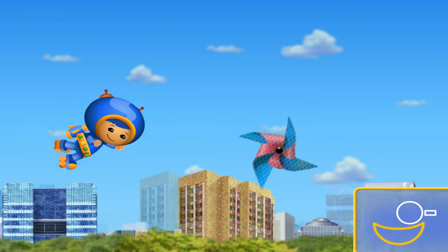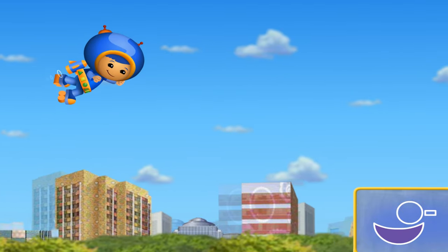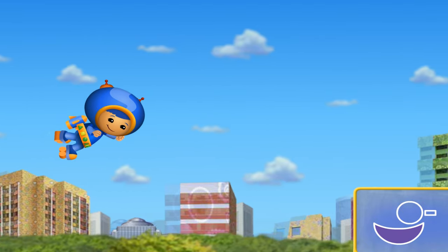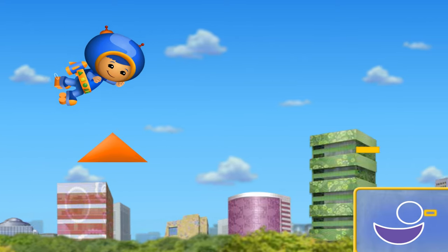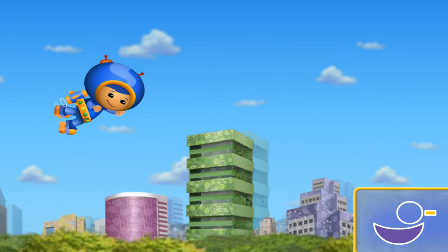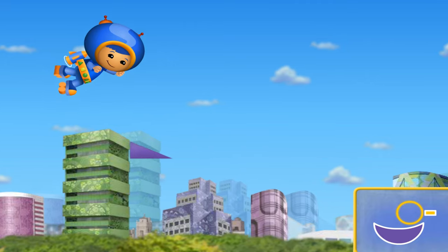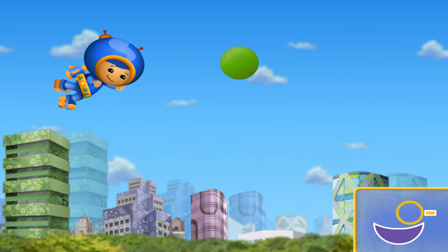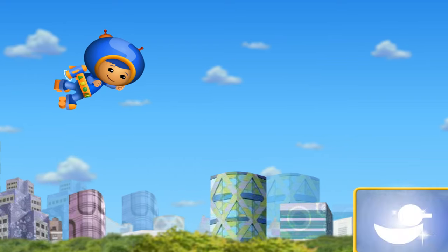There's another blueprint — that's the next shape we need! A crescent! Nice catch, Umi friend! Look at the blueprint — that's the next shape we need. Thanks, Umi friend. We finished building the kite.